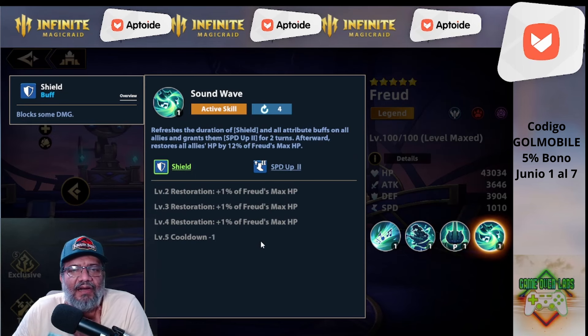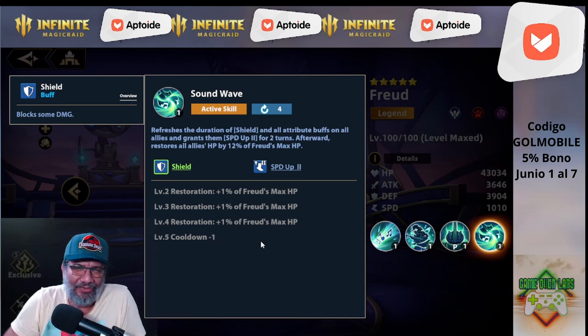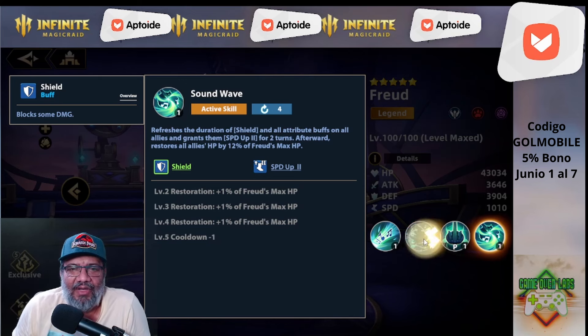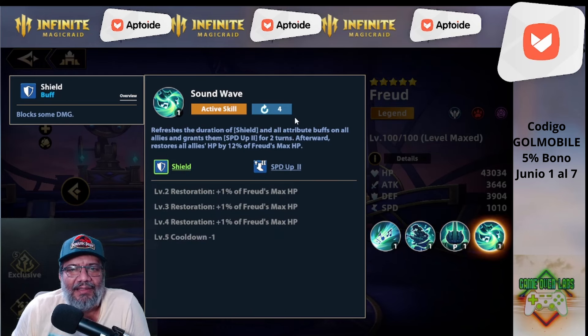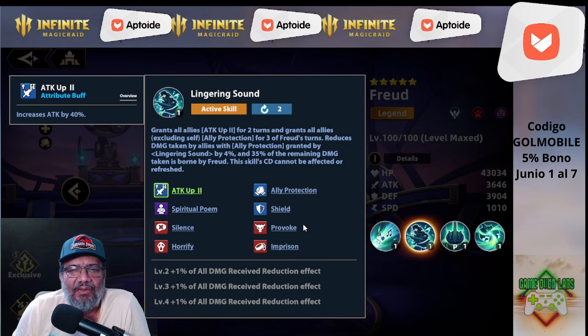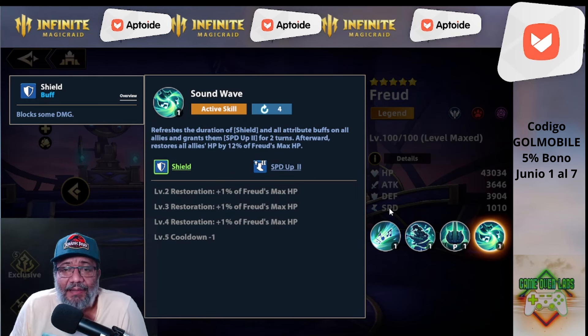La ulti dice que refresca la duración del escudo. Pero esto ya es un abuso: esta habilidad de escudo ya dura dos turnos con cooldown de dos, y de paso la ulti refresca con un cooldown de tres. Refresca la duración del escudo y todos los buffos de atributo a todos los aliados, y les otorga Speed Up 2 por dos turnos. Además recupera bastante vida. Él cura con la básica y con la ulti.